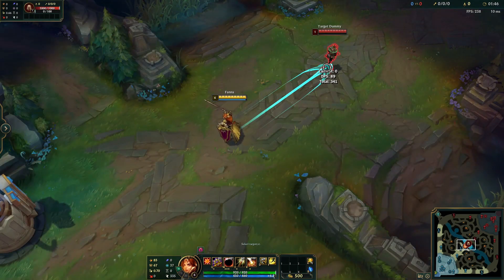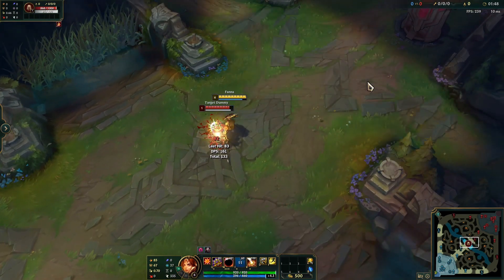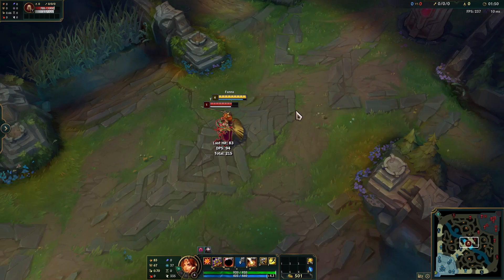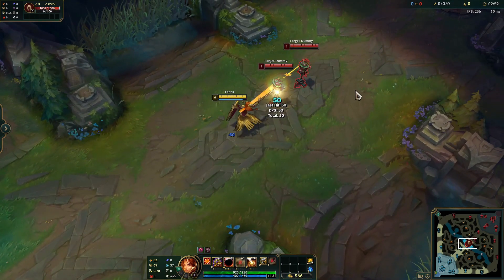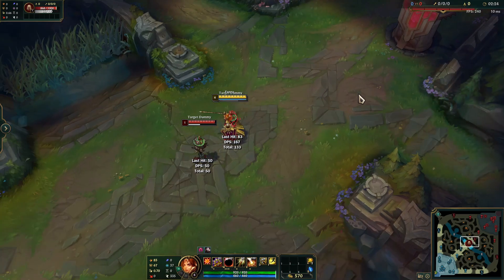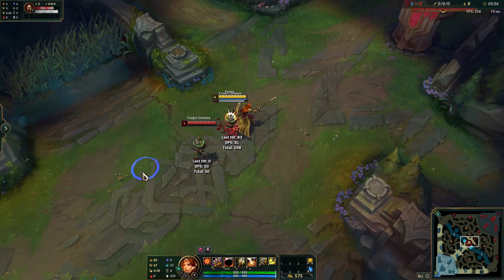Leona's E is Zenith Blade. Leona shoots out a fast moving, narrow projectile in front of her. If the projectile hits an enemy champion, the target will be rooted for a short duration and Leona will dash behind the target.